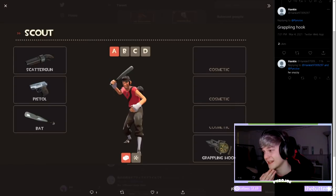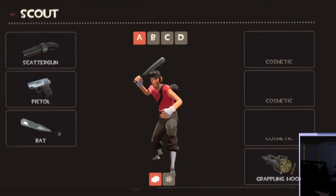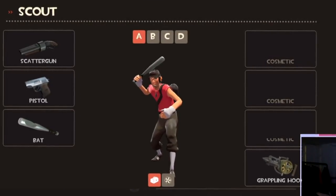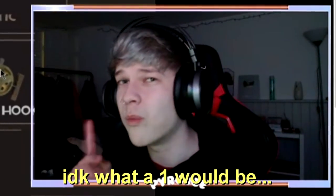We have this one from Hank — he's gone for a very simplistic approach. He just submitted the Capturer's Grappling Hook. No weapons, no cosmetics — just a grappling hook. Do you remember when I was saying I don't know what a one would be?